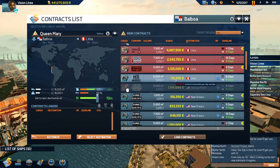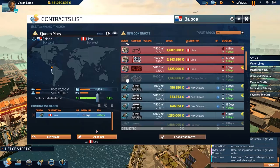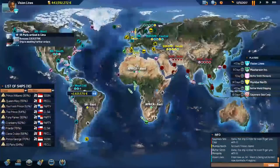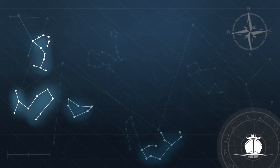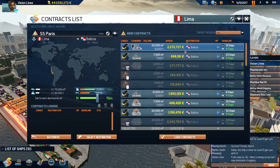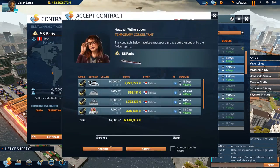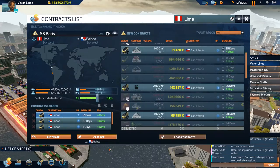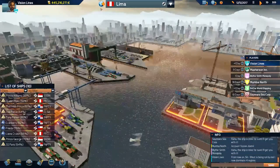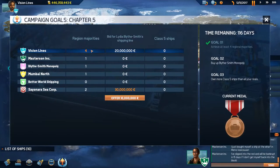The Queen Mary — let's send you to Lima, we'll get you repaired there. Then we'll start figuring out what we're going to do with this fleet. The SS Paris now in Lima — might as well take care of it too. Why don't you head up to Balboa for your last contract, because I'm not going to be using you anymore. Let's take a quick peek here — as you can see now we've got our goal, we've got the four region majorities, we can't lose them.